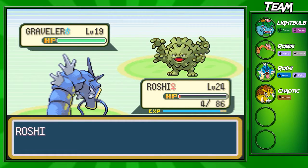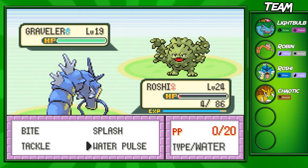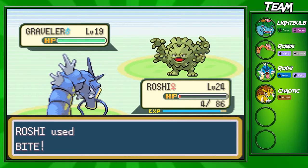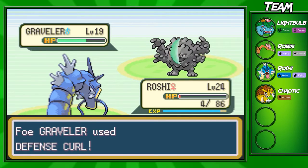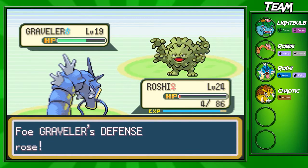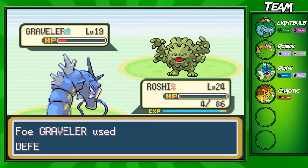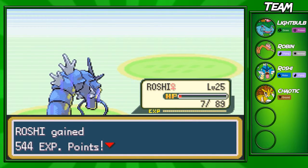We were paralyzed, so that was a factor that killed us pretty much. And we don't have any Water Pulses left. It's gonna come down to the wire — I don't know who we could actually use to take out this Graveler. We can send out Robin, but Robin won't be able to take it out in a lot of attacks. Roshi actually might be able to take out this Graveler — the Graveler keeps going for Defense Curl, I don't know why. You're not really accomplishing anything here.